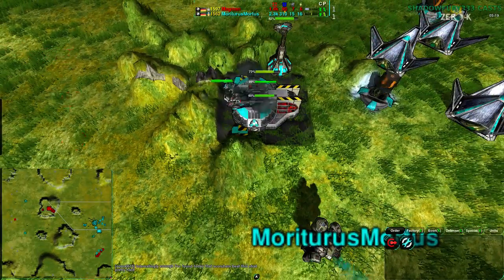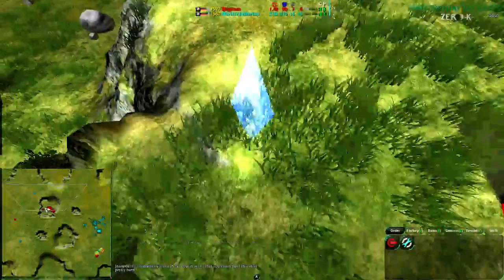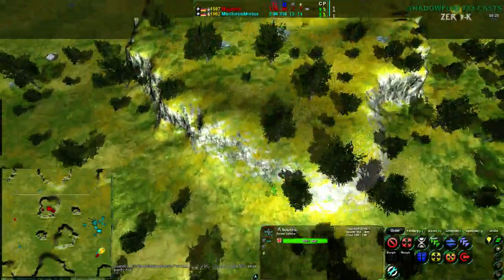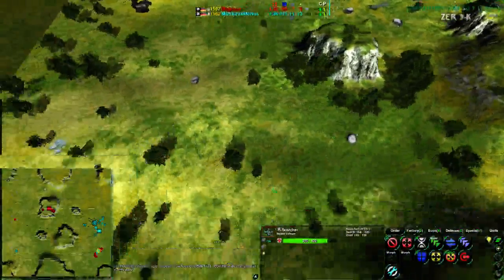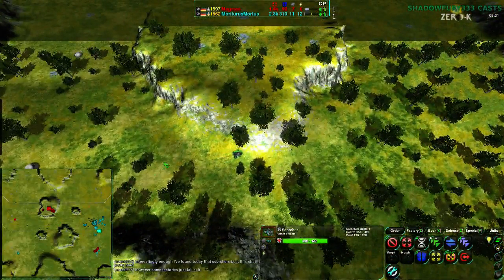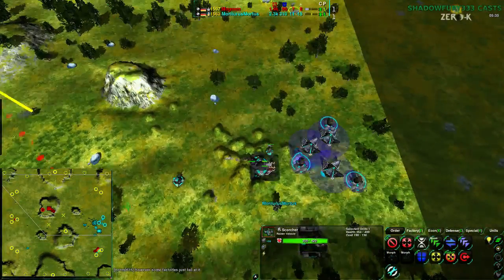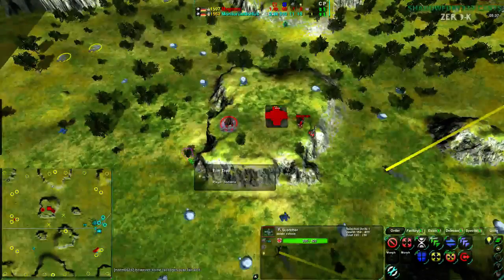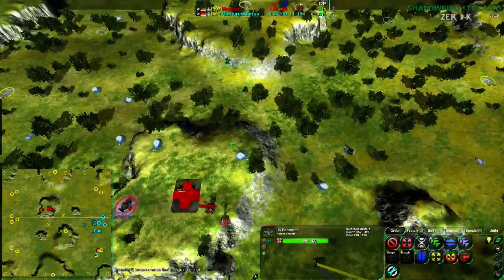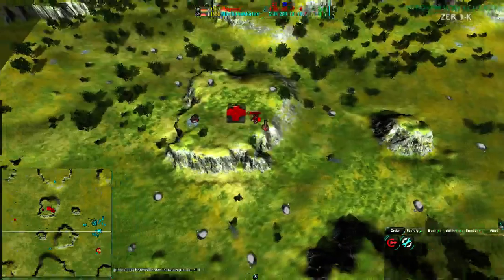I do think Mortarus should probably get rid of this hill area — just de-terraform the hill and kill the commander. They're searching for the commander pretty heavily, but unfortunately not finding it. They have the right idea though, searching around all the resource spots. Given what they know about where the resources are, Mortarus is actually going to look in the right place last. So Magman was rather clever in putting their factory in the center of the map.